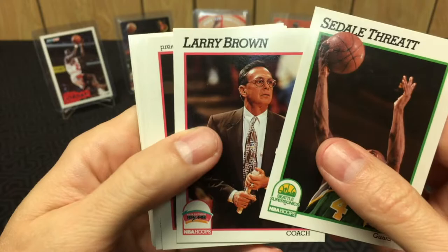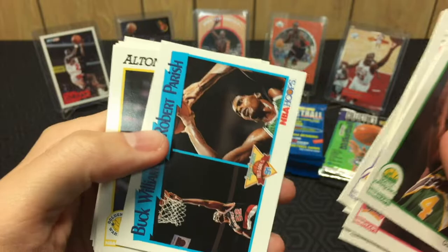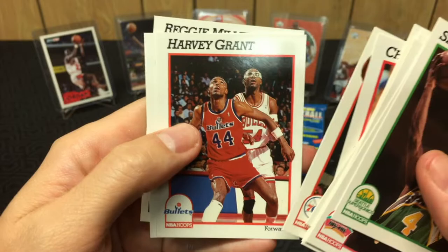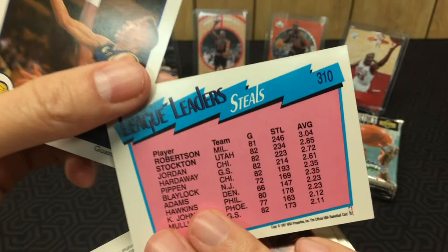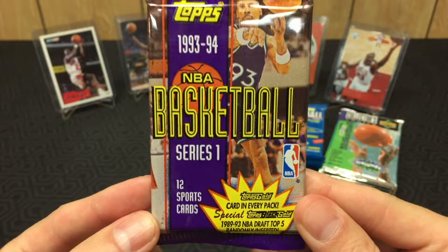Sedale, Larry Brown — man, look how young Larry Brown is, holy cow. Sydney Green, Darnell Valentine, oh — Jerry Sloan again. AC — that's a sweet card. Robert Parish and Buck Williams. Chuck Daly — Bad Boys coach — Harvey Grant. Elvin and John, I assume assist leaders... oh no, steals — look at that. And Reggie Miller. Only one Jordan out of '91 Hoops.